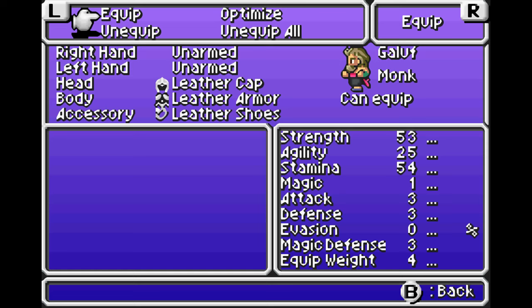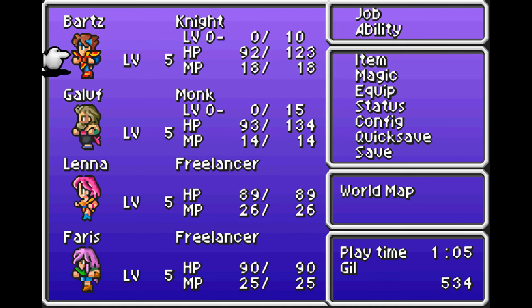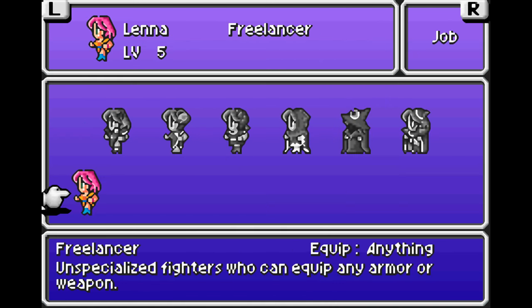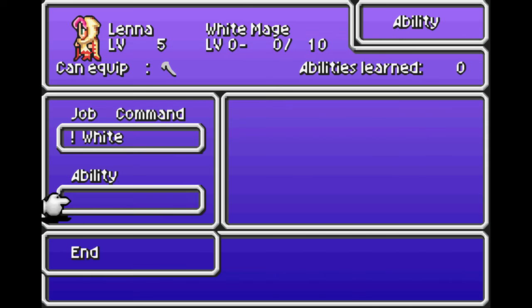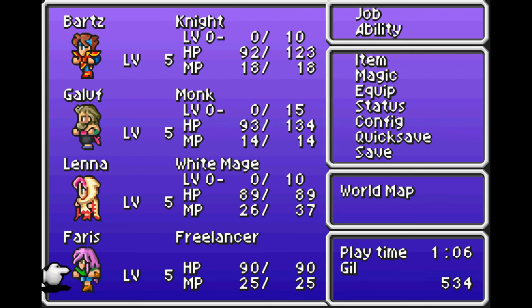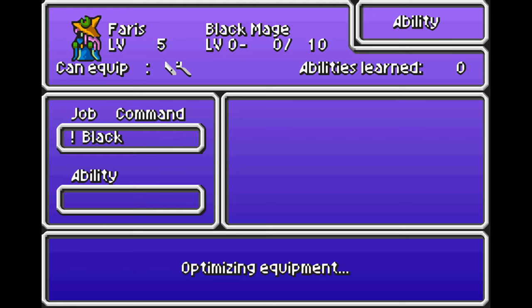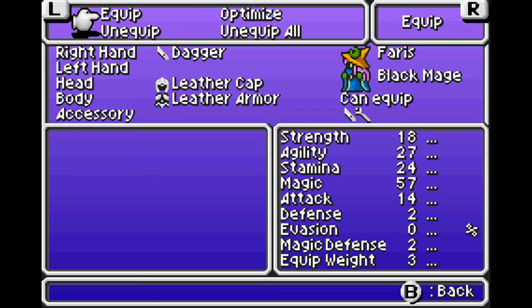The monk can't equip weapons at all, but he will do a lot more damage than before. I know it still says attack three but it's better than that. Lena tends to be my primary white mage. Keep in mind it's actually quite easy to have white and black magic on the same character because you can equip off skills. She can't use normal swords so we'll have to give her a staff. And Ferris I will give black magic for now. The early levels go so quickly for jobs it doesn't really matter. We'll start rounding out our characters later on and I'll probably have to do a fair bit of grinding off camera.